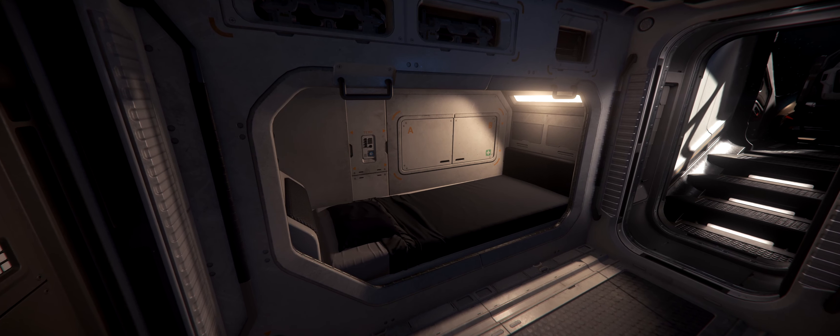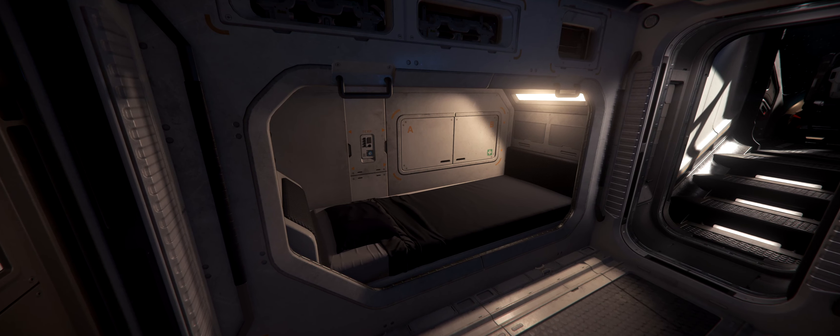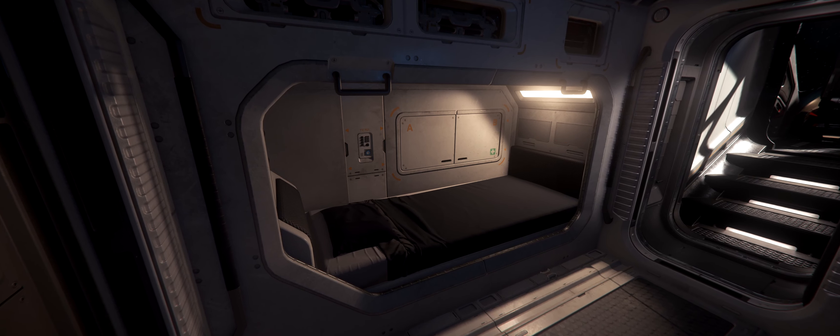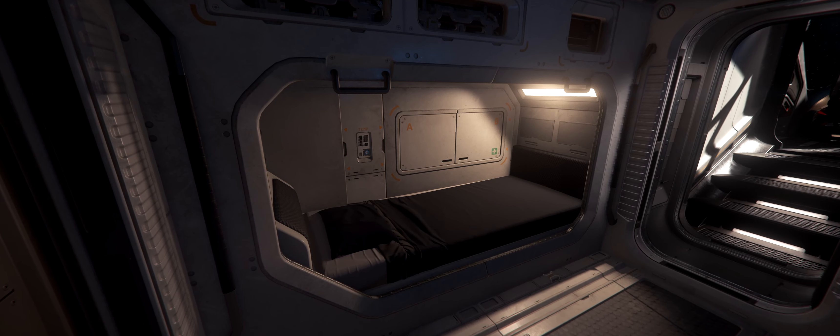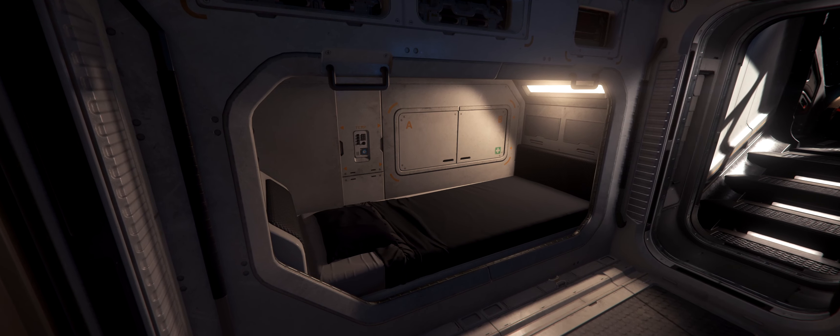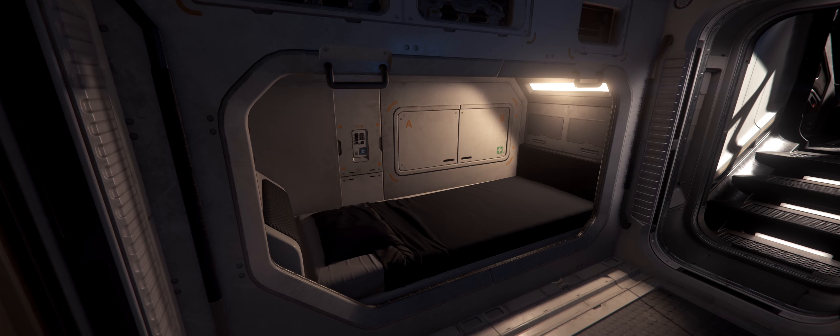The only real downside of the Titan is that the only amenity that it has is a bed. The good news is that amenities aren't nearly as important as they used to be, which means that you're just going to have to be a little more diligent when it comes to making sure that your ship is supplied with food and water before you take off, and you're going to have to make sure that you hit the showers after you come back home.